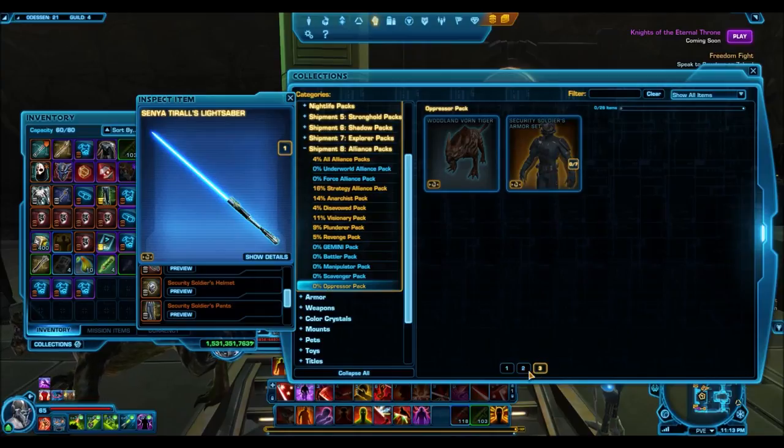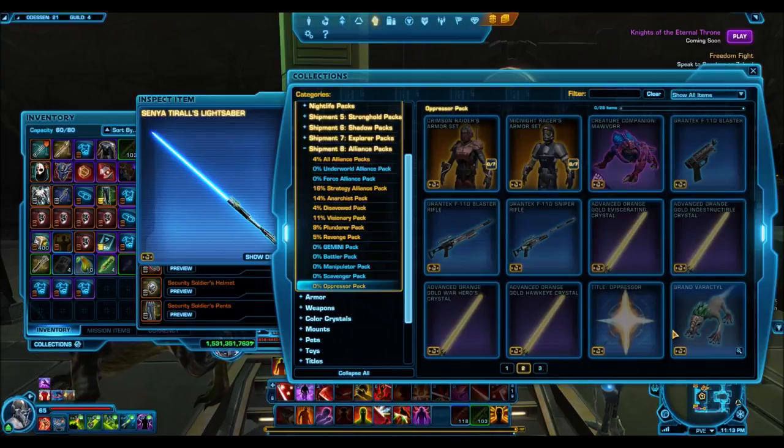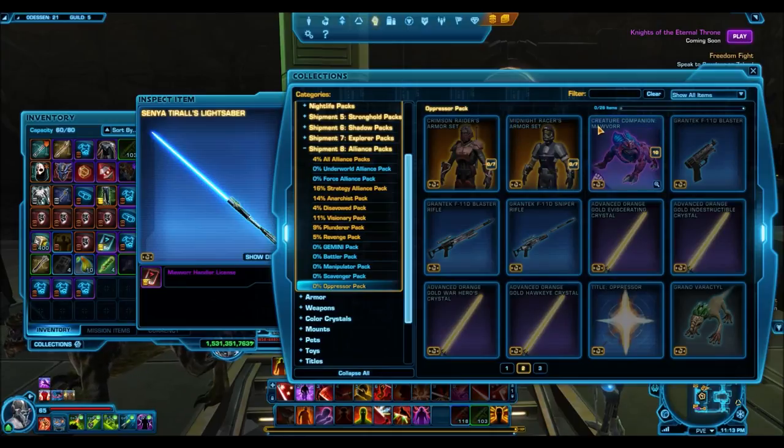I want to talk about the creature companion — the Malvor. It's a very, very cool creature companion. We've had this as a pet before. I'm guessing they'll probably release it as a mount later, because usually that's what happens — like with the Nexu pet and then the Nexu mount. I'm not really sure which planet this creature is from, but it's going to be a pretty cool companion. These four-legged companions tend to sell for a ton of credits — just think about the Nexu, which sells for like 30 million credits on the Harbinger server right now. So this one's probably going to sell pretty well.